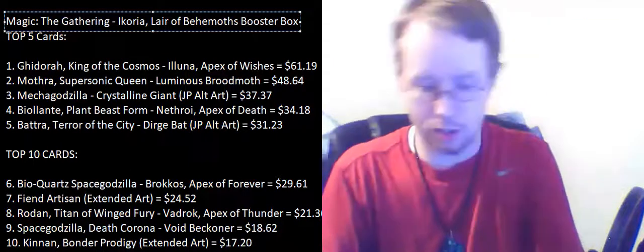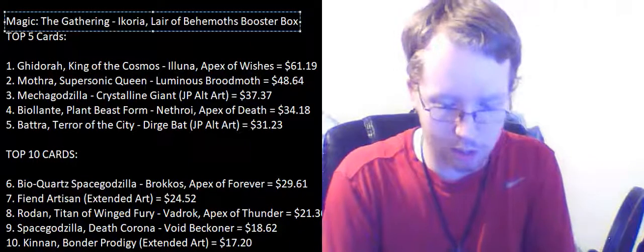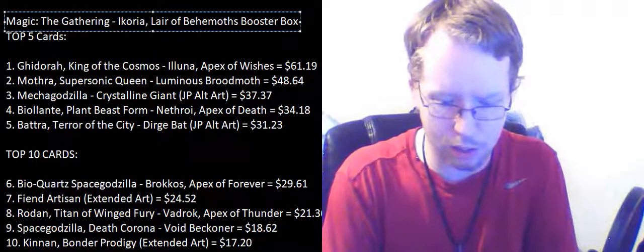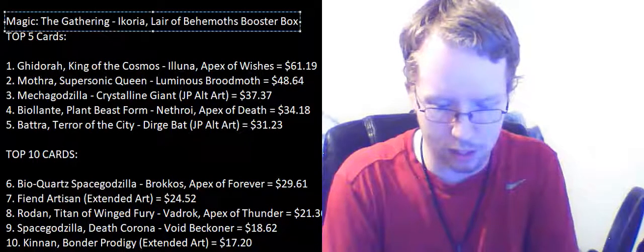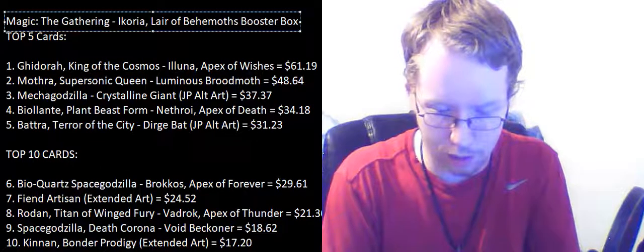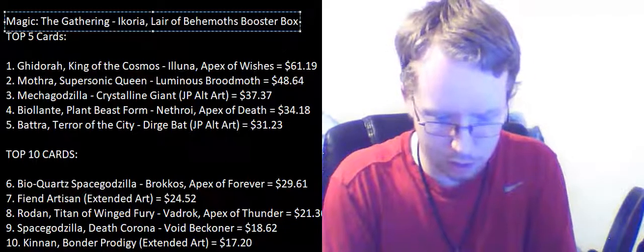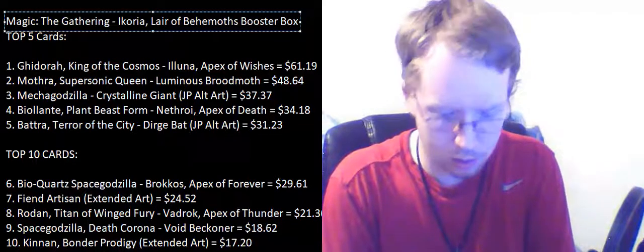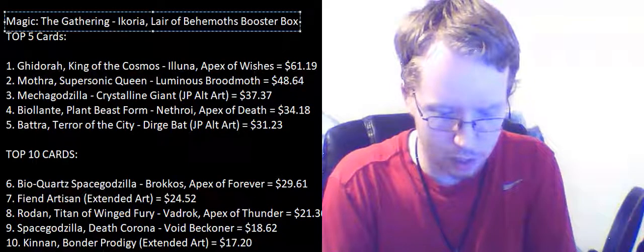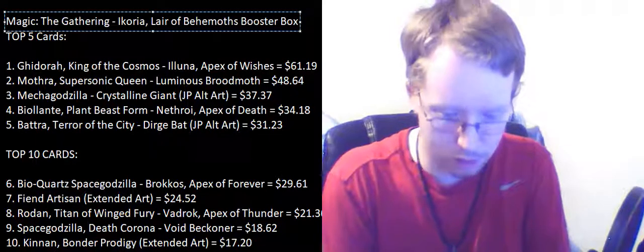Let's go ahead and open our second pack. Capture Sphere, Drain a Stinger, Snare Tactician, Serrated Scorpion, Survivor's Bond, Rumbling Oxide, Convolute, Mysterious Egg, Corpse Churn, Flycatcher Giraffid — those are our commons. Trumpeting Gnar, Endothia Crystal, and Shark Typhoon is our rare.